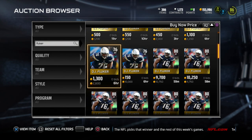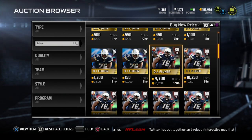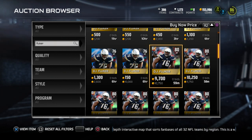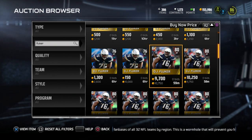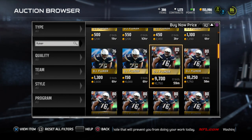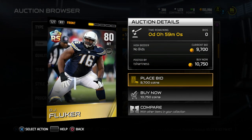Let's take a look here. The cheapest one right now is a ground-and-pound chemistry rising star going for 10,750 coins. These tend to drop a little in price over the course of the week, but that seems pretty expensive if you're looking to get two of them. You're probably going to need to spend around 20 to 25,000 coins depending on which chemistries you want.